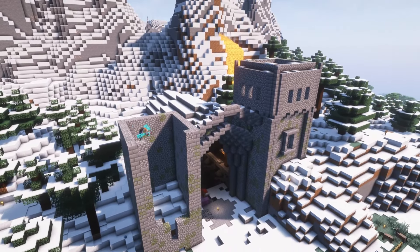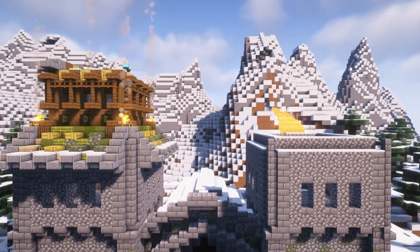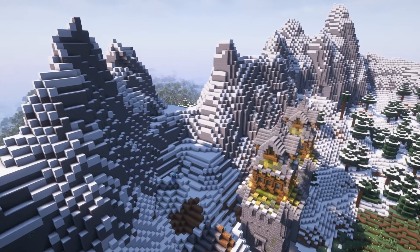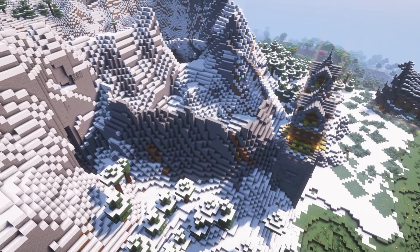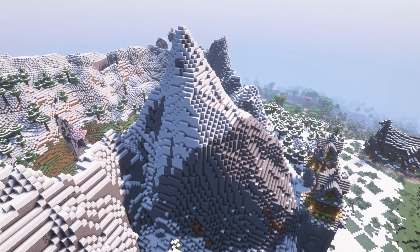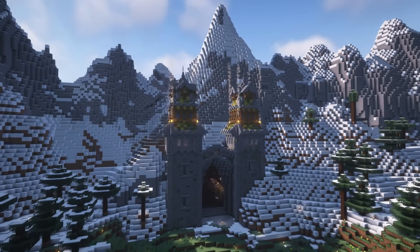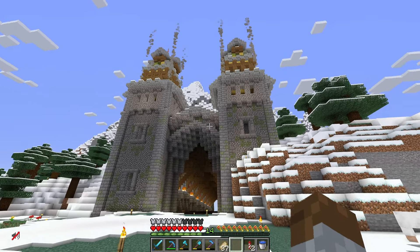To support the ceiling of the tunnel I made log beams, once again to bring in some wood and darken the feel of the room. Using logs, stairs, and trapdoors I put together a beam that I repeated throughout the tunnel — this completely changed the feel, making it even darker. Moving on to the other side, I finished off by building another one of the gates. Building these towers really inspired me to build more like this in the future. Some of the tunnel was poking out of the mountain, so I expanded the mountain and filled it back with snow.